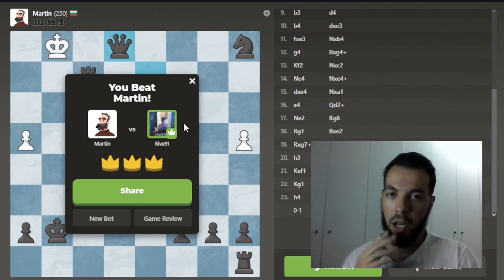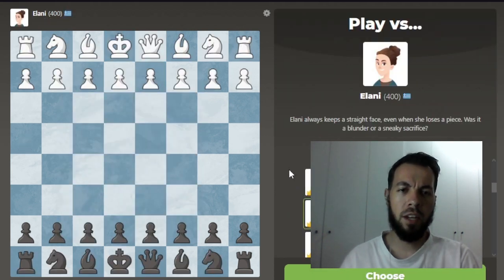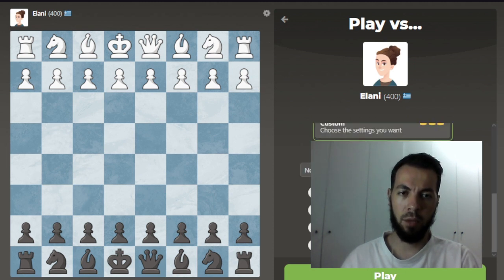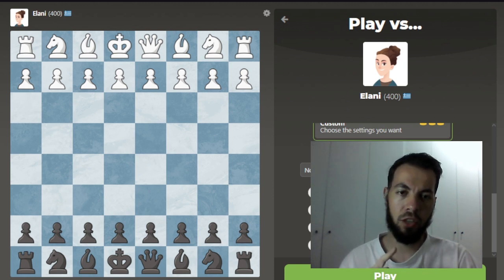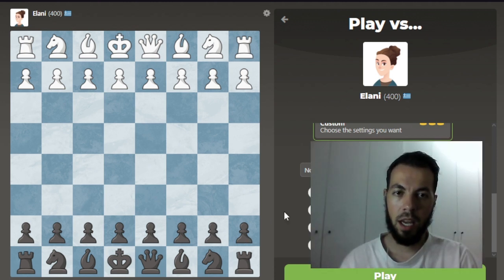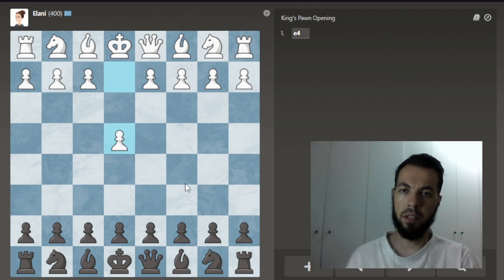Now we're going to play the next one — Elani. Elani is rated 400, not much stronger than Martin. We're going to use the custom option again to turn off the bot chat. Let me turn off my camera to show you that option — it's really good. Okay, let's play Elani and see if she brings something different to the table.